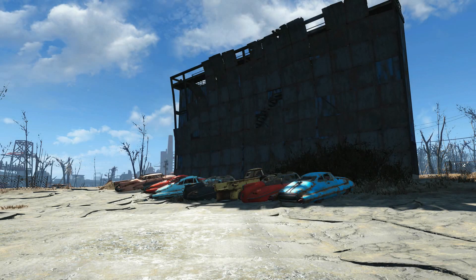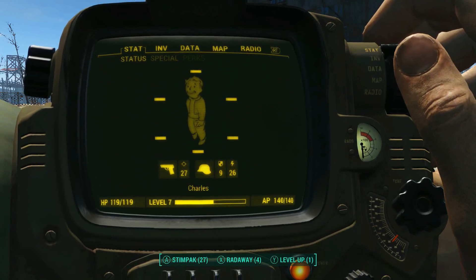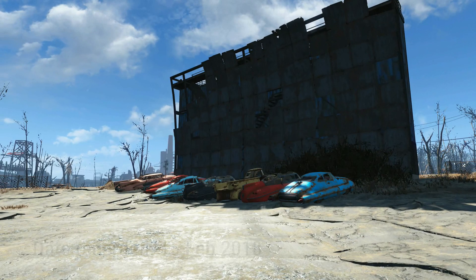Hello everyone and welcome to week two of the local four pack challenge. We're here at level seven. Charles is out here doing his thing. This is the clearing and gathering phase.